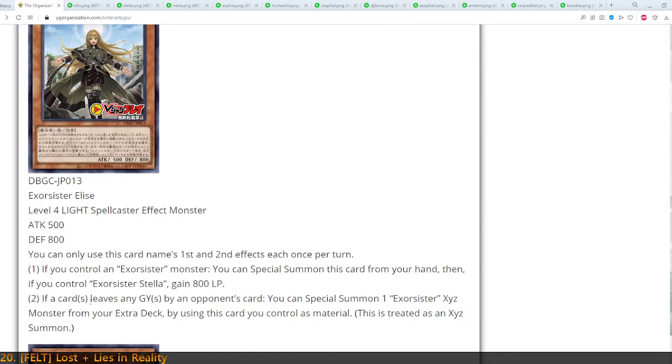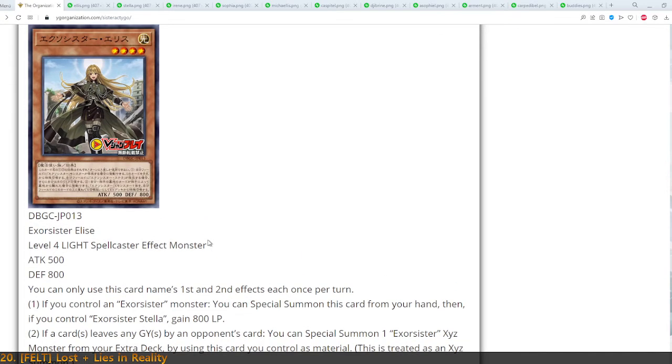Then, if any card leaves any graveyard by an opponent's card, you can Special Summon one Exorcister Xyz monster by using this card you control as Xyz material. This is a trigger effect, which means you can also use it on the opponent's turn.